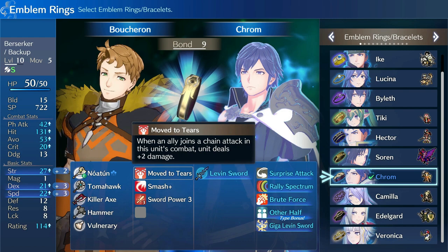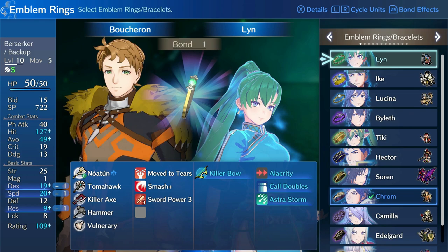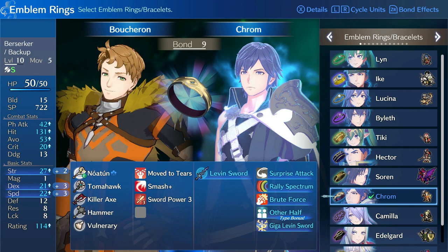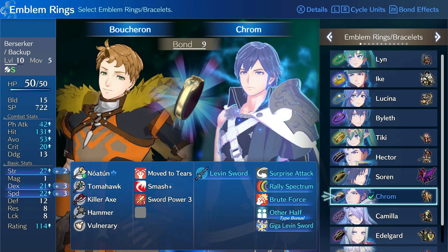I wasn't sure what I wanted to do with Boucheron. I was originally thinking maybe Lyn, because her clones would give extra backup for him, and that does work quite well. But looking at Krom, there are a number of effects that are going to be really beneficial. If you don't have the DLC, Marth will definitely still work very well, but Krom might just edge him out.